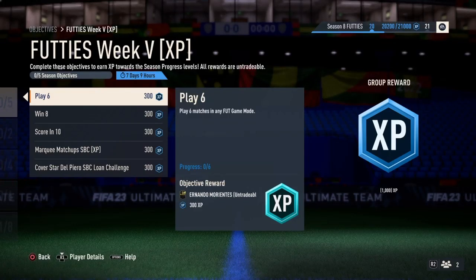Earlier today we got the new FUTTIES Week 5 XP objectives, which consist of 5 objectives. In this video we're going to be talking about how to complete these 5 objectives, which will get you around 2500 XP in total, as well as a fantasy foot player.